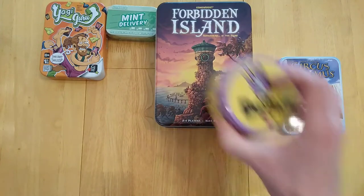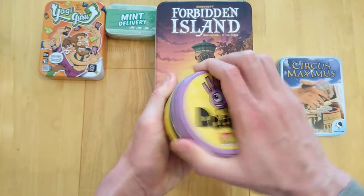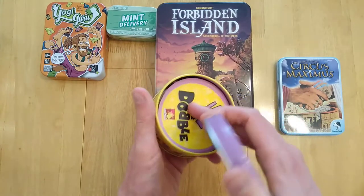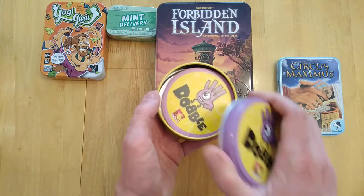Up next we have Dobble. So this is obviously in a tin, and the reason why is maybe because these cards are circular and a tin is quite easy to make. To be honest, it would dent quite easily if it wasn't like this. And because they are circular, I can see why they're nice and circular.